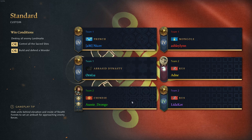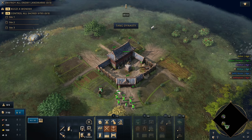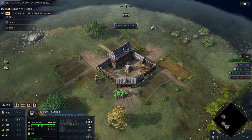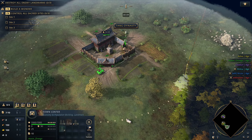G'day fellas. Welcome to a team game. It's a 3v3. I'm on the Chinese. I'm with Lidikor, Nikov, Ornlu, Adni, and Ashley Lin. I'm going to be playing some Chinese. I've got the beautiful green color, and doesn't it just look absolutely awesome? A little bit of command lag right there, but that is all right. That's all part of the game.